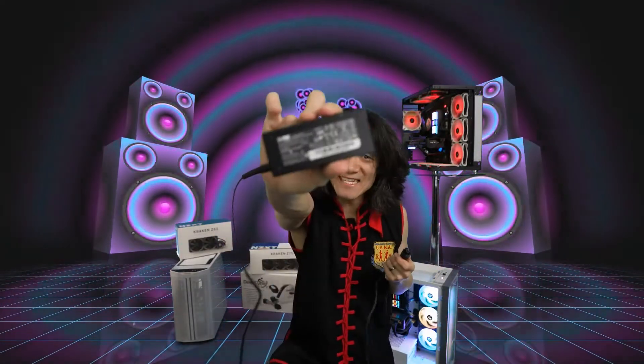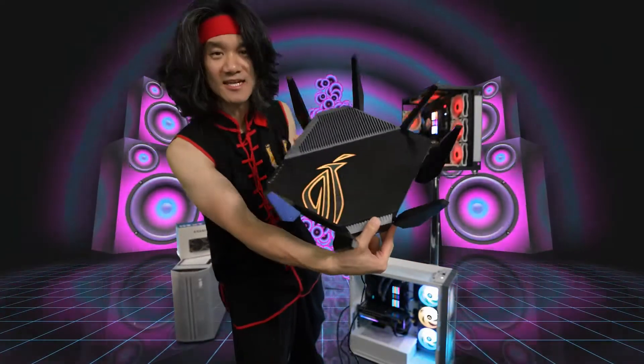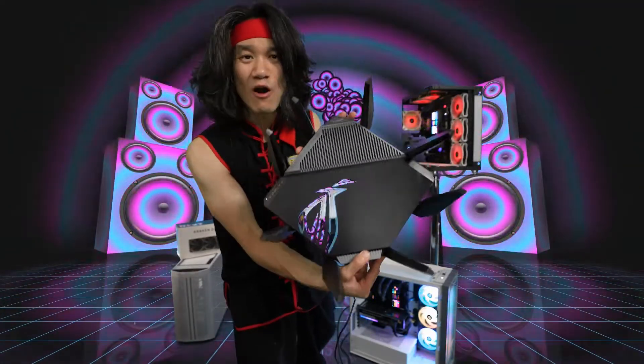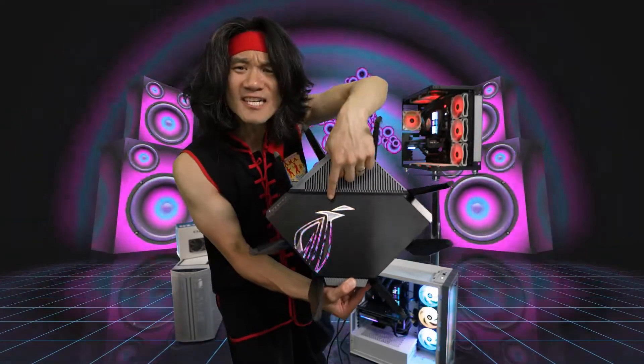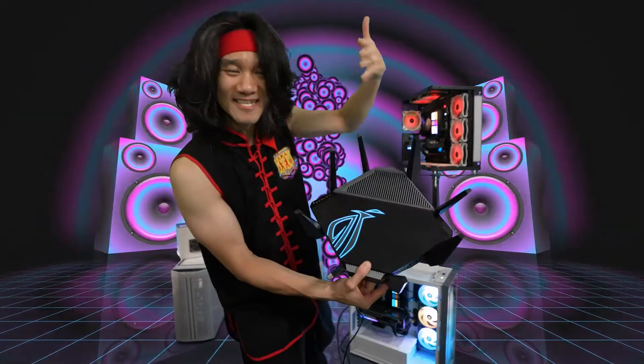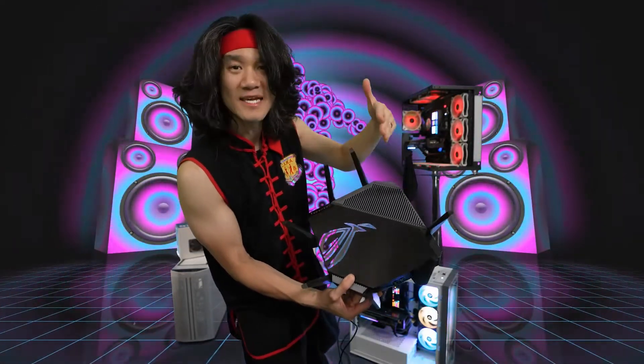We've got the AC adapter and the wall plug for it. Plug that together — this side plugs into the wall, the other side plugs into the router. Let's power on the router and see how the RGBs look. DC input right here is where we plug in the DC power. Hit the switch. Look at the RGBs on this Rogue Rapture AXE 11000. That RGB lighting — you know it means business. This is a true gamer's router. No compromise, all business, serious performance, leading-edge cutting-edge Wi-Fi 6E.